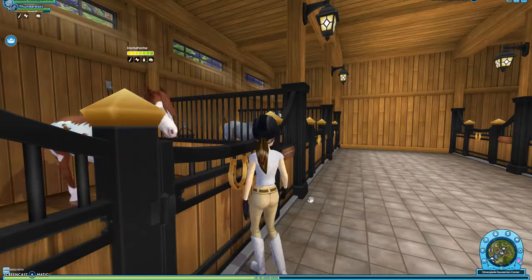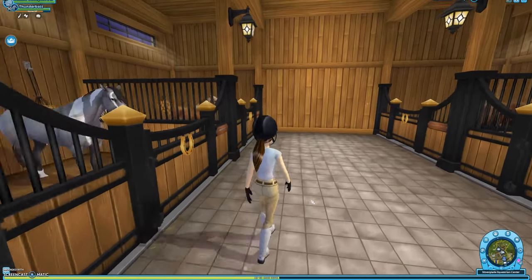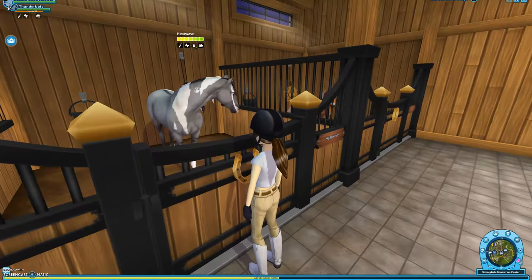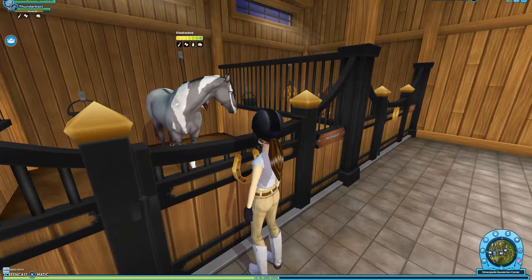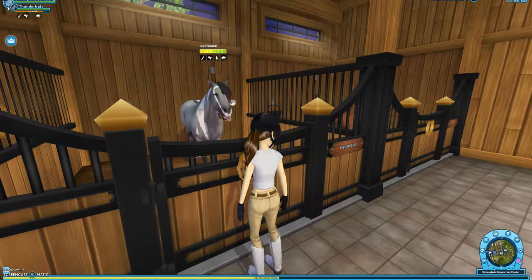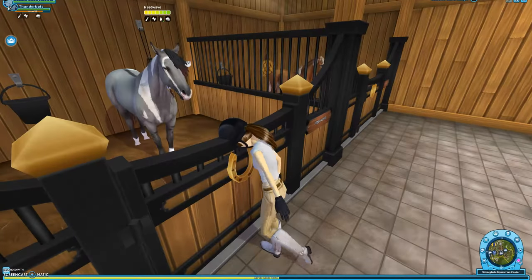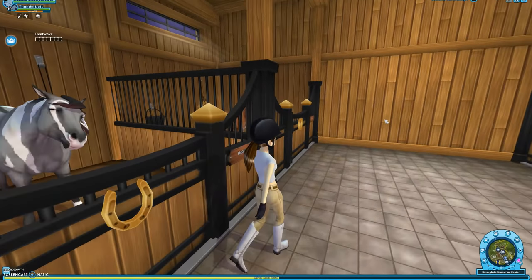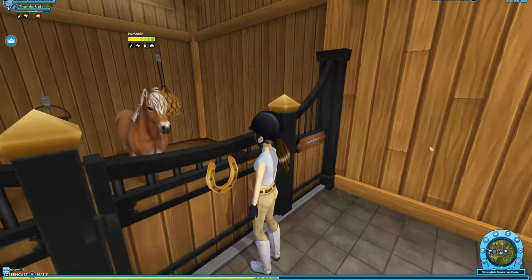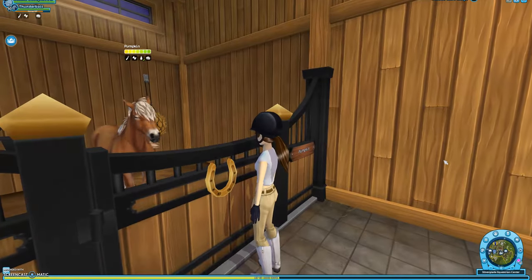This one is Dream — also really like him. Really nice. I really like the mane and tail; they're kind of like an ombre, which is really nice. And this horse is Pumpkin — a Gotland Pony.